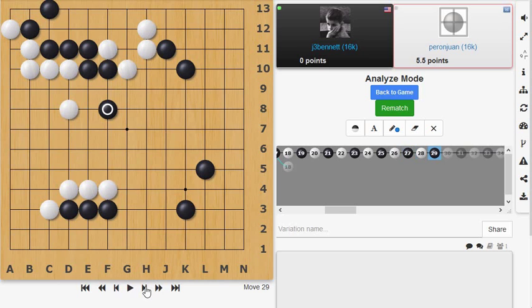He blocked, I jumped out, and he played a distant blocking move — sometimes called a cap, though that's usually on the side. It prevents me from running to that side and connecting up. I just keep jumping out. Now if he blocks or caps on either side, I'll jump the other way. I think I'm okay. He decided to leave off chasing these stones and dive in here, which is a good move — he's breaking up my territory by splitting this side.